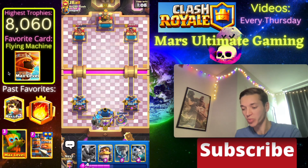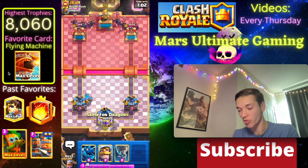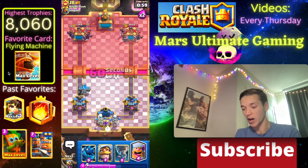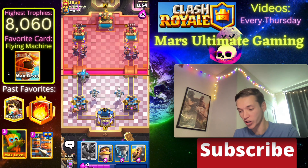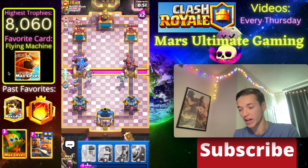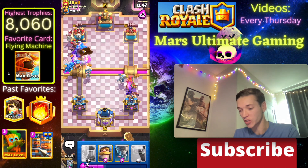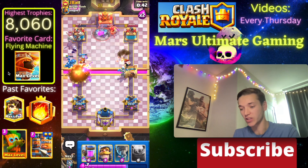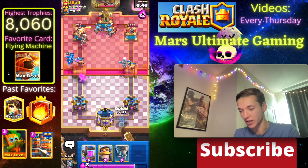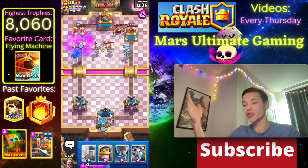Let's drop the Golem in the back - perfect timing with this pump - and we're going to get another Elixir once that pump goes away. Look at the elixir we have at this point. Now we can go Skeleton Dragons for the Recruits, then a Lumberjack and E-Drag with our push. We want to get this Golem to the tower as fast as possible. We're going to defend his Evo Recruits on the right with a Barb Barrel, and he's going to Fisherman pull the Golem.